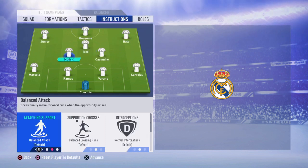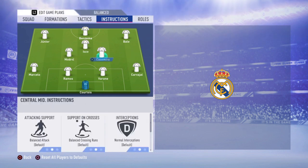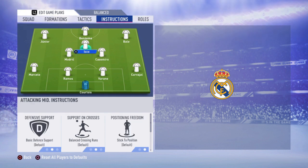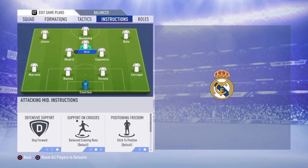For your CMs and CDMs, the instructions are going to be stay back while attacking and cover center. You just need them to create the link between defenders and attackers — they will help you build up play but also help defensively. For your CAM, it's going to be stay forward — you just need him there as a main option to create counter attacks.